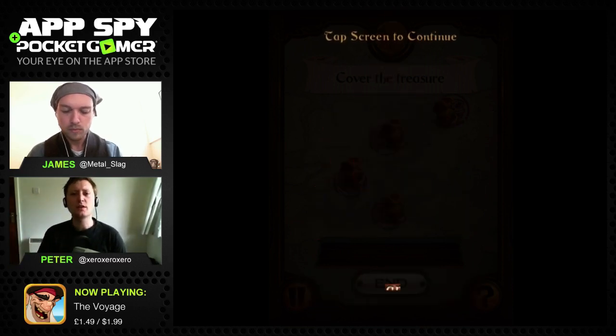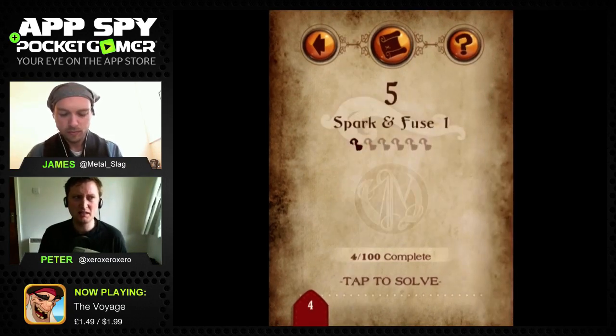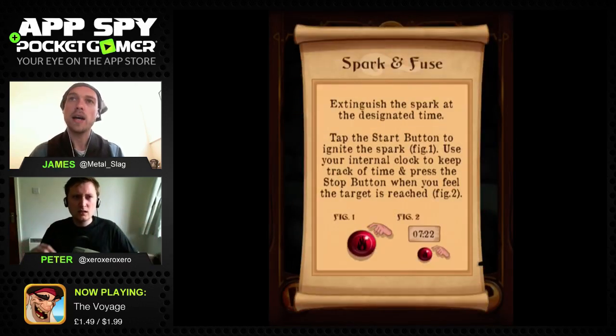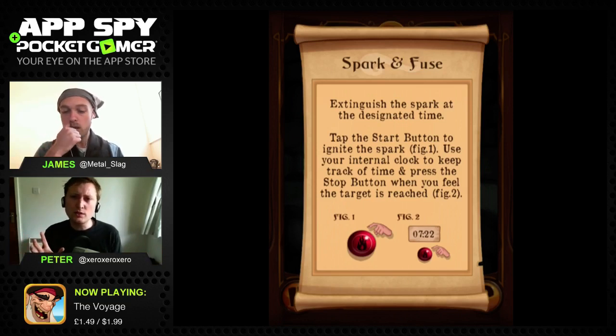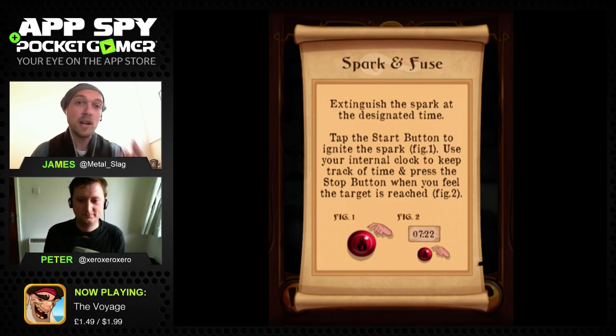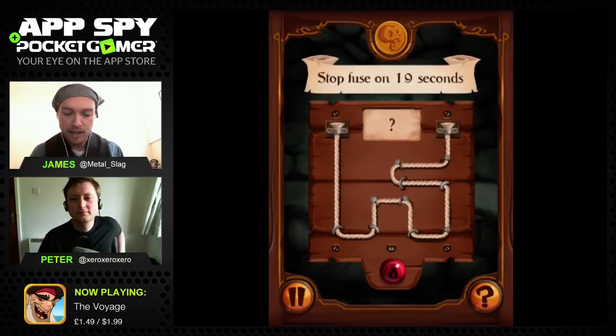The pirate is happy - the little skeleton bone dude. It's not really a story per se, just the idea that you're talking to this ghost pirate who says you've got to do all these puzzles. There's not much of a plot, but they're quite elegant little puzzles and the fact that each one is different makes you want to keep coming back to it.